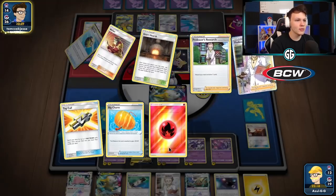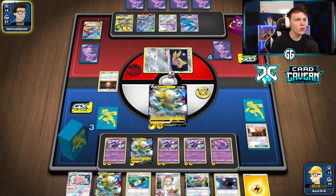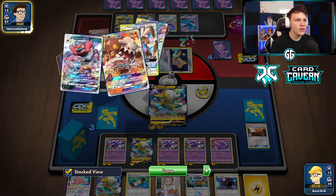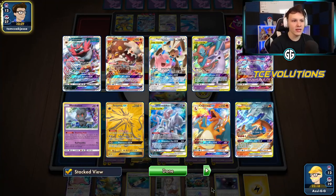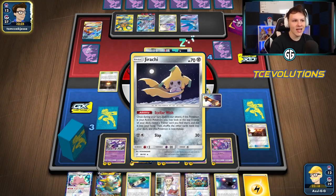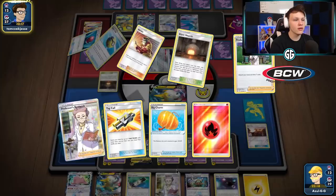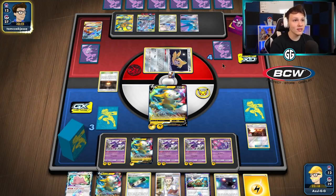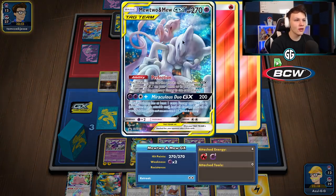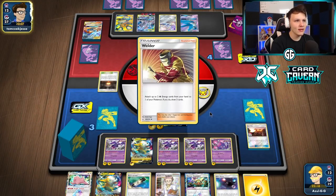Because we could just hit with a Naganadel — with Turning Point or Weakness Guard Energy. But I feel like people are going more towards Jirachi because of the Dragapult matchup. You need that weakness protection immediately or as fast as possible, so you don't really have time for Weakness Guard Energy. You basically need Jirachi GX — Quick Ball or Cherish Ball — get it out fast and aggressively to protect Mewtwo's weakness in that Dragapult matchup.